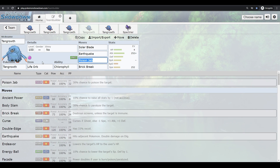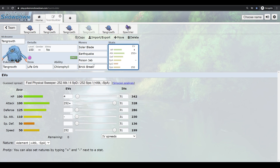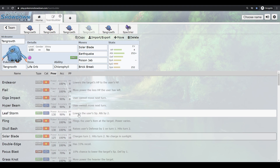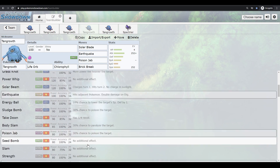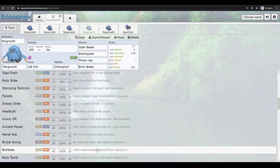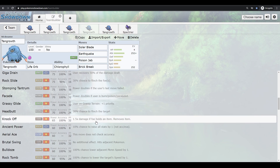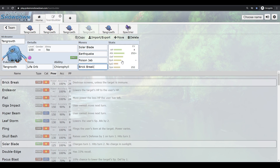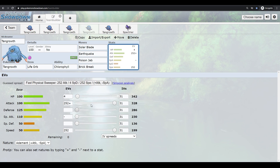Earthquake is good coverage, Poison Jab does solid damage, and Brick Break is nice in the last slot if you Dynamax — the Max Fighting move raises your attack. If you don't want to Dynamax, Knock Off is always a good option. Brick Break is preferred if you plan on Dynamaxing this set since you're already fast enough from doubled speed in sun.